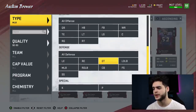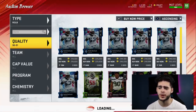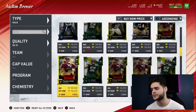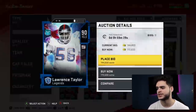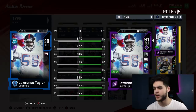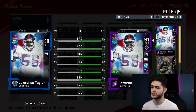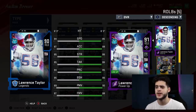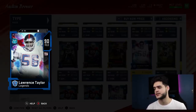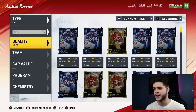At right outside linebacker, with the NFL 100 Lawrence Taylor card likely dropping this Friday, I highly recommend you get his current card at 170k and power it up now. His next card should have above-90 speed, acceleration, strength, tackle, play rec, block shed, and pass rush stats when powered up and chemmed up. His speed will be unparalleled — he'll chase down every quarterback. Get on that bandwagon before it's too late.